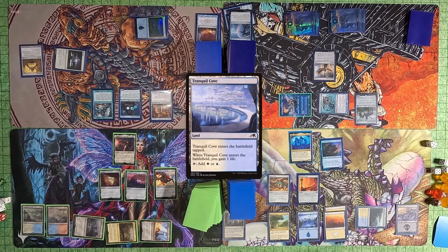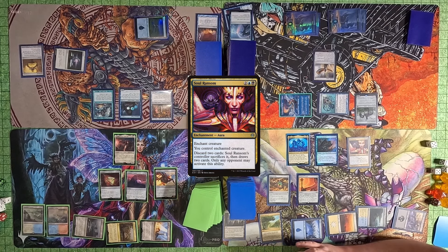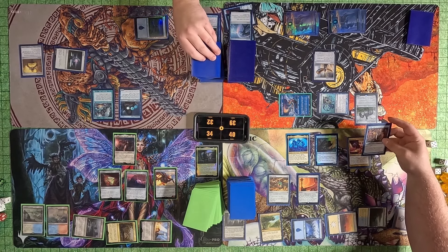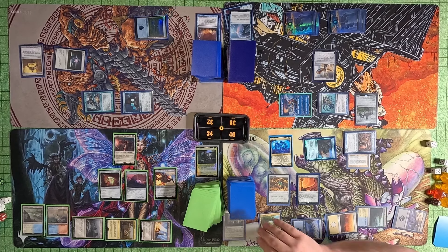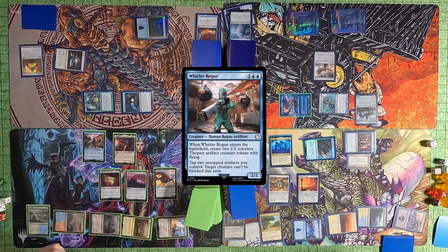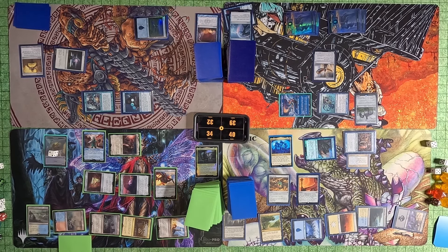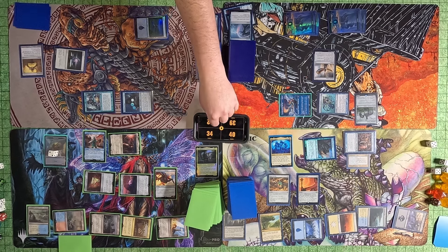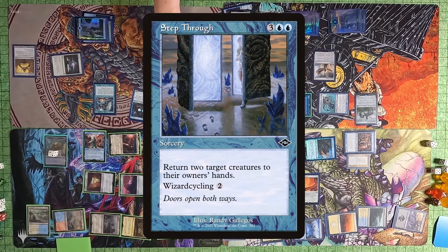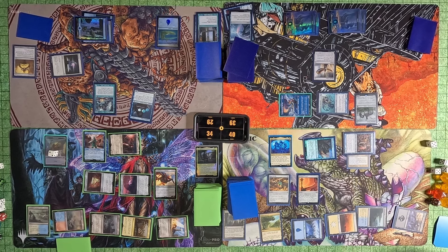Justin plays a Tranquil Cove, gains one life. He then plays Soul Ransom targeting Azami. Tyler taps his Wizards in response. Justin taps his Siren Storm Tamer to draw a card since it's a Wizard and he controls Azami. He passes to Toby. Toby plays a Whirler Rogue, creating two Thopters. He swings a bunch of stuff, taps two Artifacts to make one creature unblockable, and swings at Tyler. Tyler plays an Island and casts Step Through, bouncing Sin Triplets and Azami back to Justin's hand, then plays a Thought Vessel.